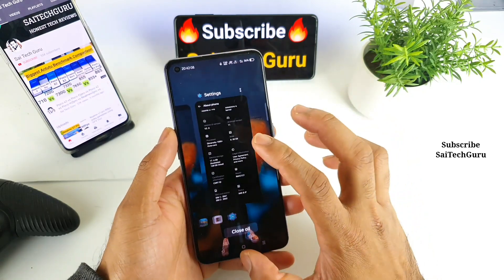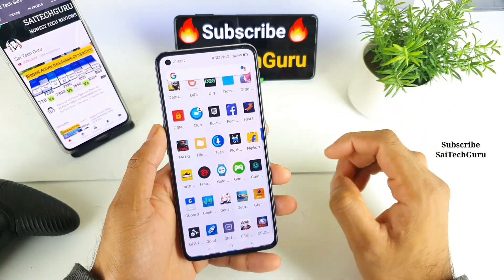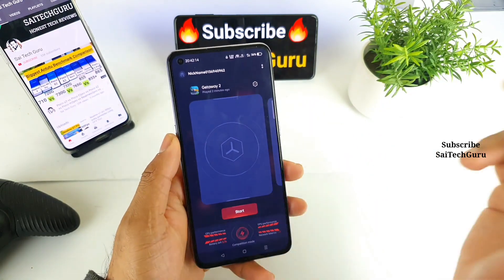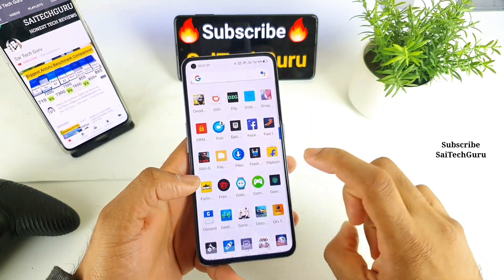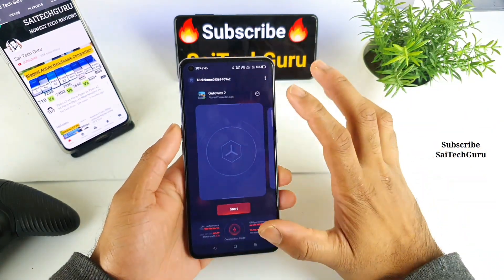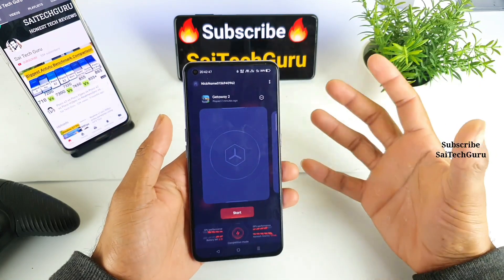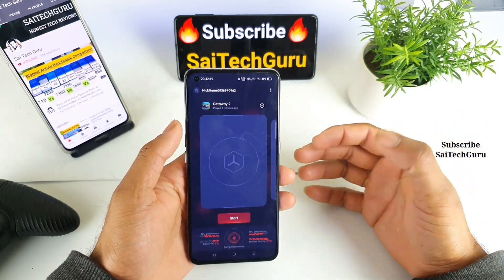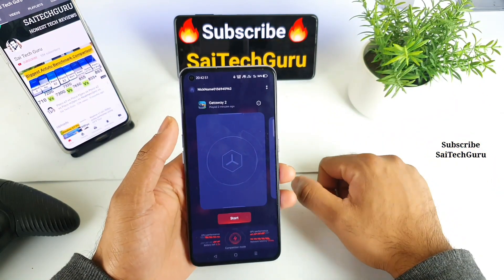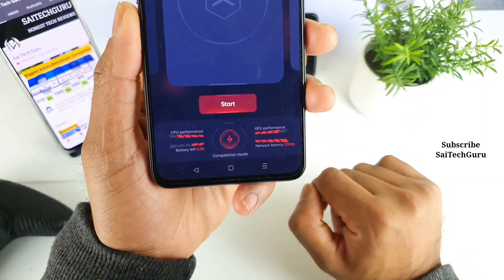These are the Game Space applications. The animation is kind of the same as in Realme UI 1.0 — you get the same kind of animation. There is a new type of design at the bottom, as you can see.